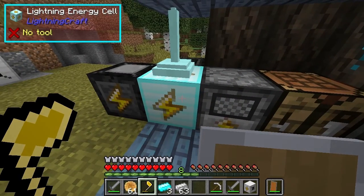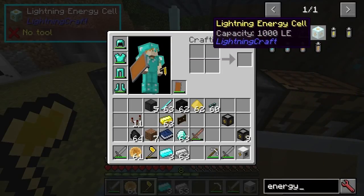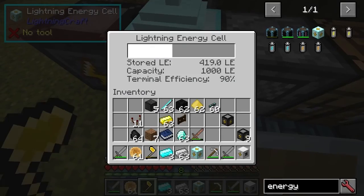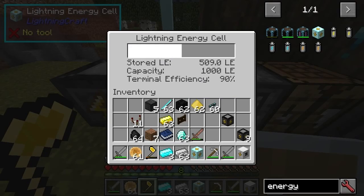What you need to do then is make this energy cell. If we look at the energy cell, you can see it's made up with electricity and plates and various different stuff. You put that down and every time you use it — so this has got 419 in it, now it's got 509. You can see that terminal efficiency going up.